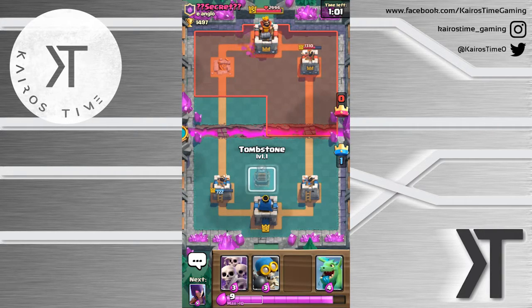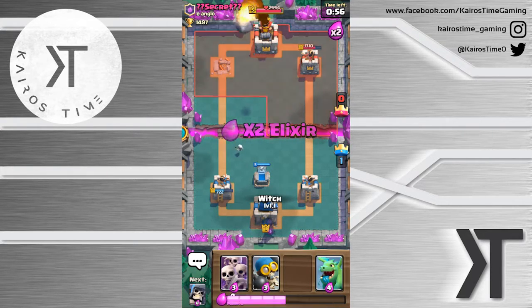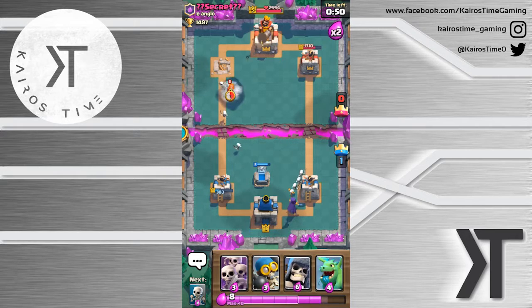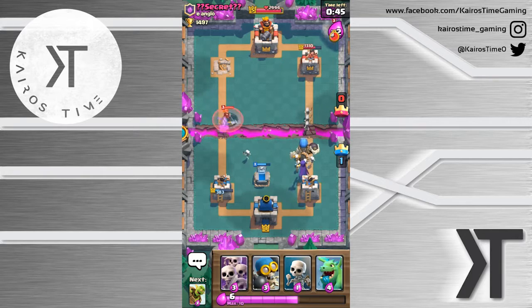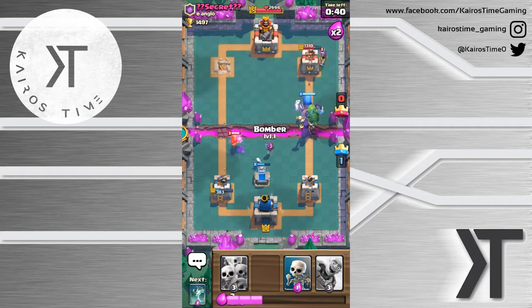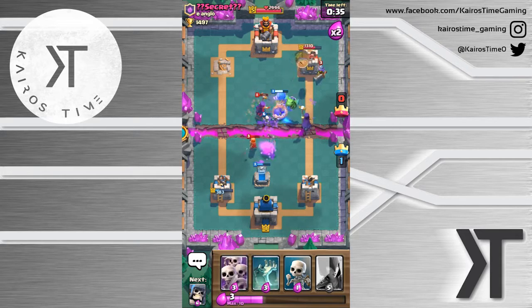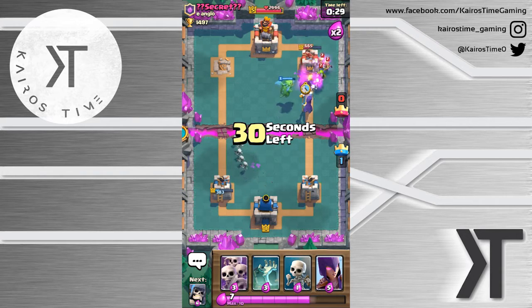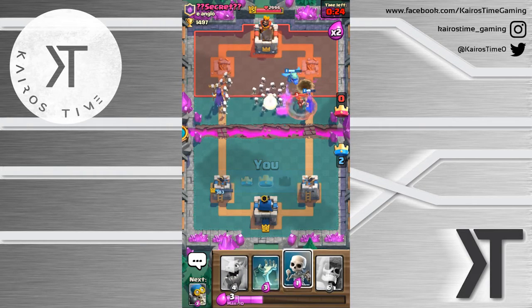We're gonna place this Tombstone defensively right here. Other buildings, like I said guys, I wouldn't place prematurely like that except for furnaces and things like that. Right now the Tombstone is probably our best bet - it's a good defensive option prematurely because it constantly spawns those little skeletons and you can't really ignore it. Bomber right there and Goblin Barrel right there - get rid of that Valkyrie, then hopefully do some damage to that tower and get that Giant Skeleton to the tower. And that's another tower!